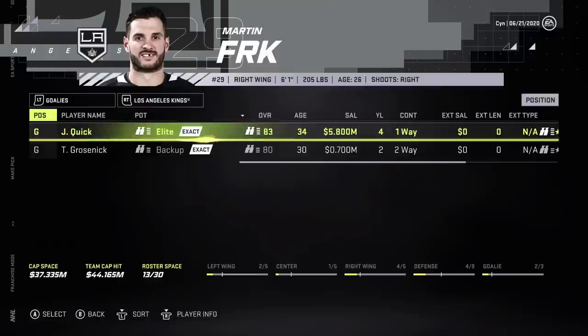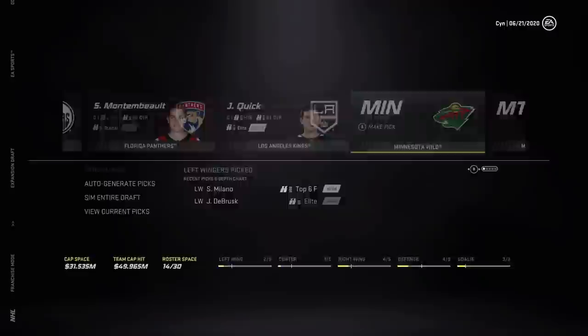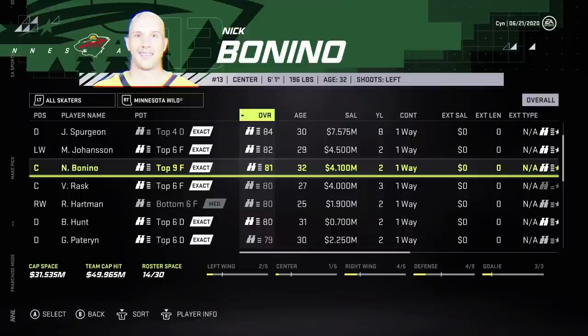We still have tons of cap space. Not taking Dustin Brown — I don't care if it'll help them, Dustin Brown's garbage. Jonathan Quick — we could take that, give them some flexibility, but then they'd really have no goaltender. They are rebuilding though, this would help. We could have Montembo in the AHL. I'll put Quick in there for now.